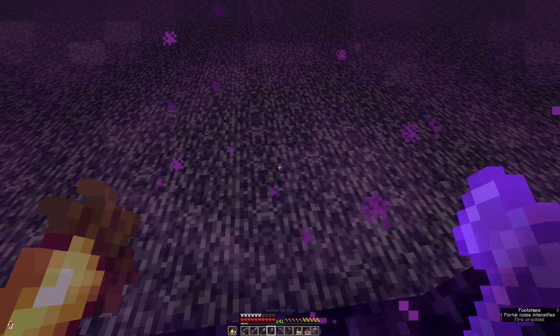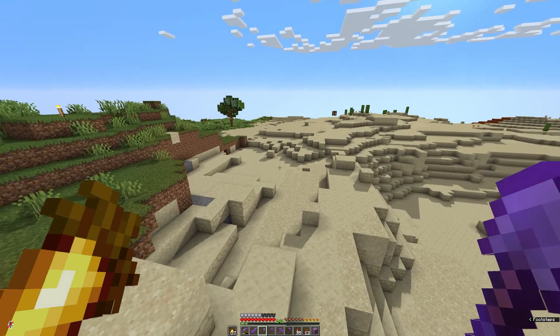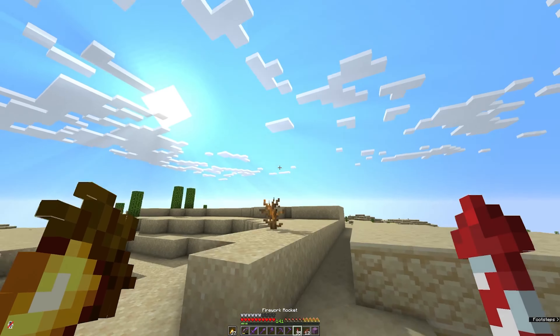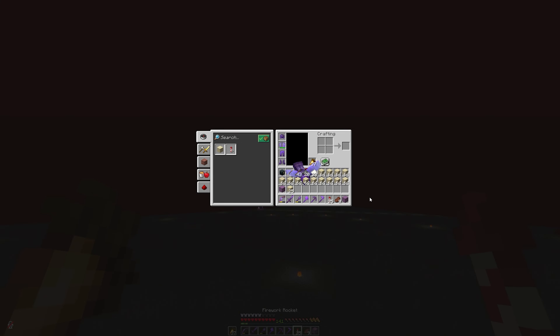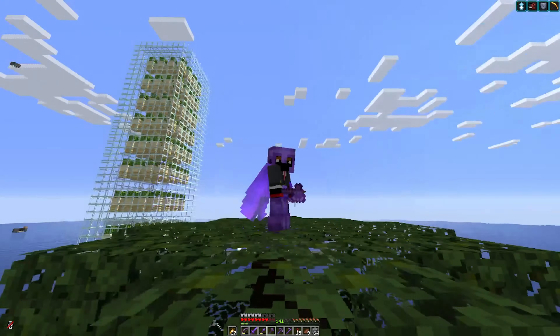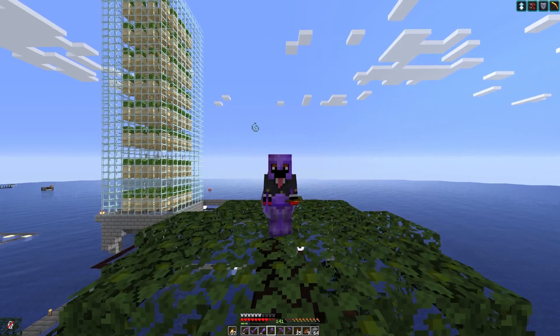The last resource I need is sand — I need glass. I don't have a better way to get glass so we're going to mine some sand. After some sand mining we have two shovel-bucks full, which is enough to make glass. Two shovels of glass shouldn't be too much of an issue. Since you've seen a melon/pumpkin farm done a hundred times before — time-lapse, let's go!